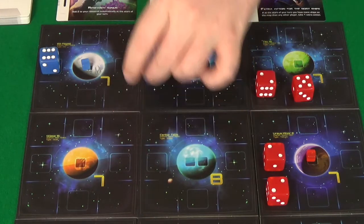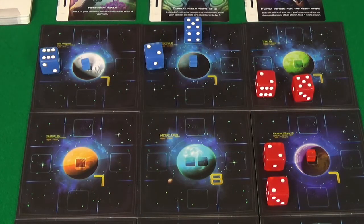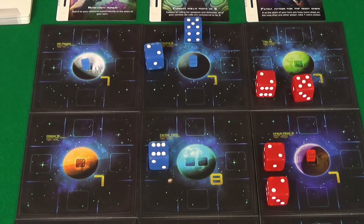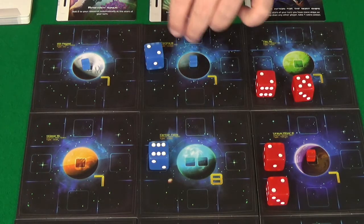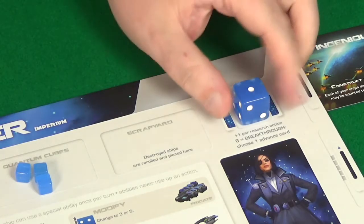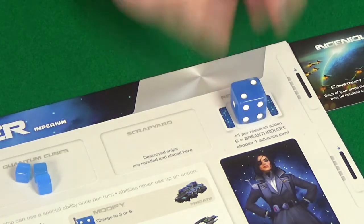Before I do that, I'm actually going to move this 1, 2, 3, 4, 5, 6 first — that's much more sensible order. Then pick this up, go 1, 2, and drop this off there. My third and final action is going to be research.